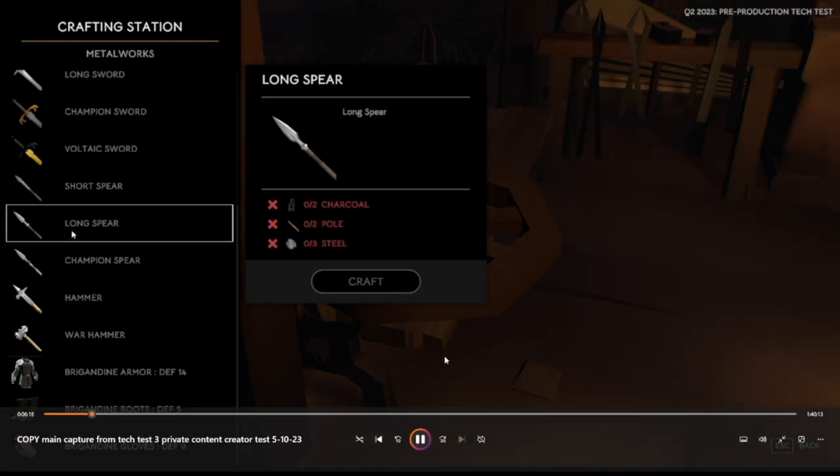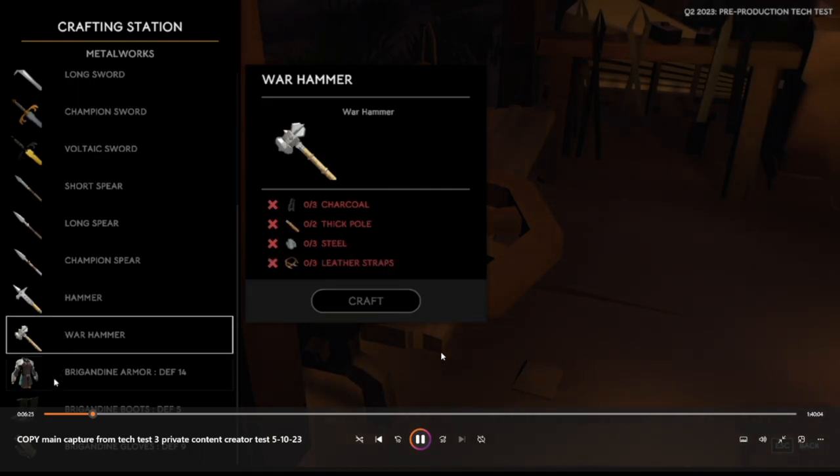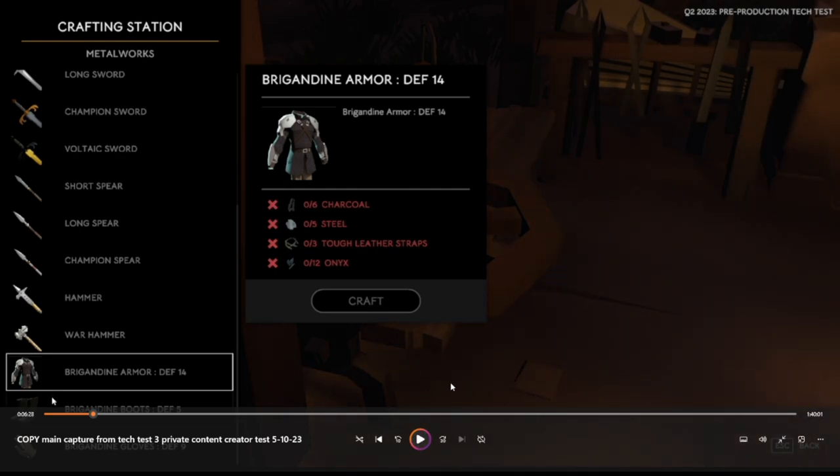Spears obviously need poles, and higher quality components are required for higher tier weapons. The Brigandine armor was probably the strongest armor you could craft at this time, and it had quite a hefty component cost. This is not something you're going to get right away — there were probably only a few people in game who actually made this highest tier of gear.